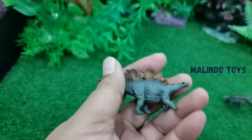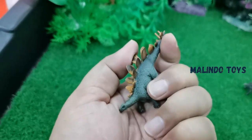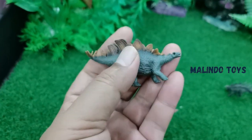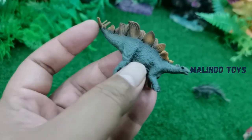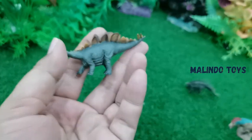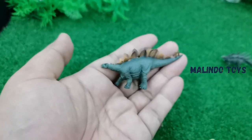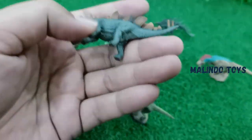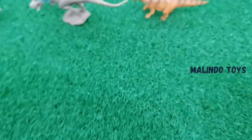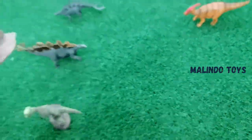And the next is Stegosaurus! So big — it has something like a horn but not a horn, like a knife but not a knife. Wow, these are for protection of the body from the attack of enemies. Stegosaurus — very cute!